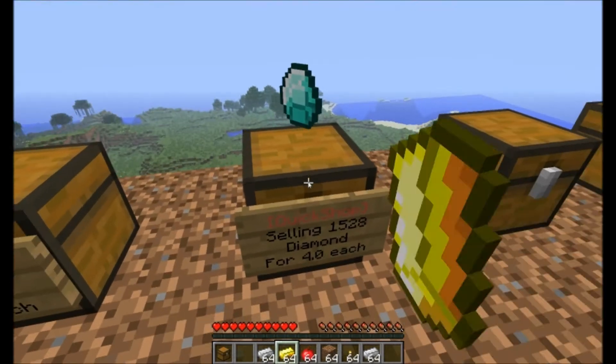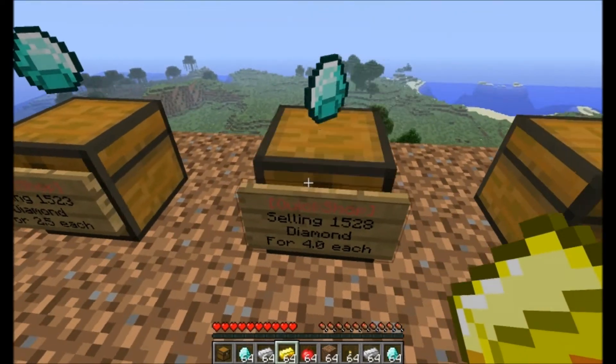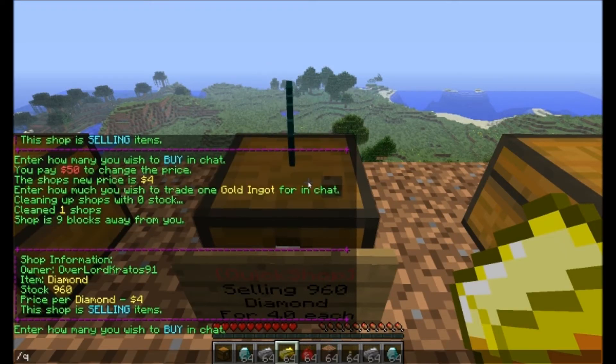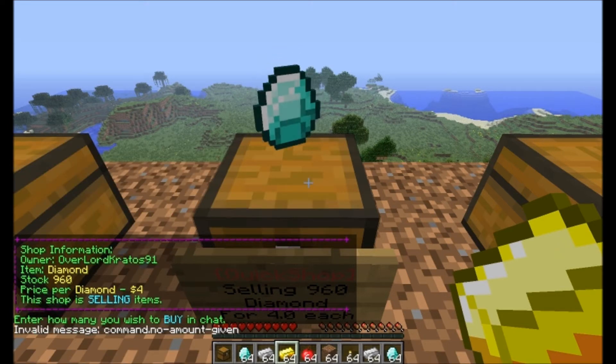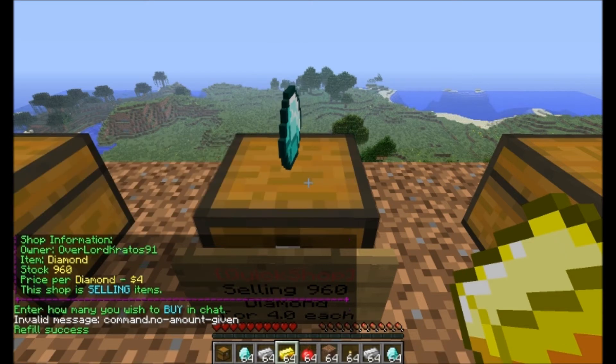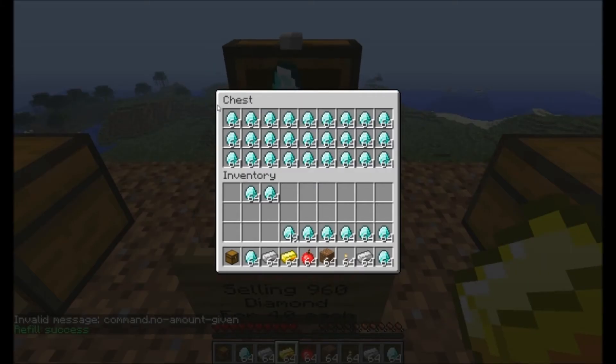We have the refill command. So for example, I've emptied a little bit here — I got almost half of a chest emptied. So what I would do is I would click on this and then /QS refill. I'd have to give it an amount, so I'll just type 10,000 just because, and it doesn't matter because when you look in here there's a full chest.